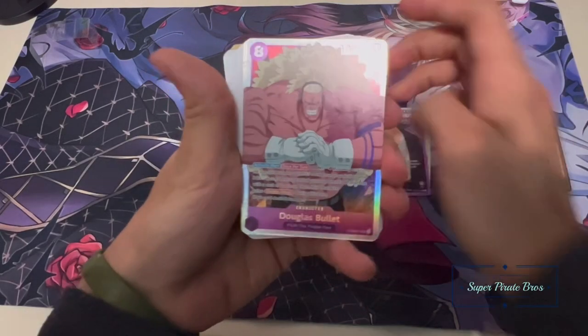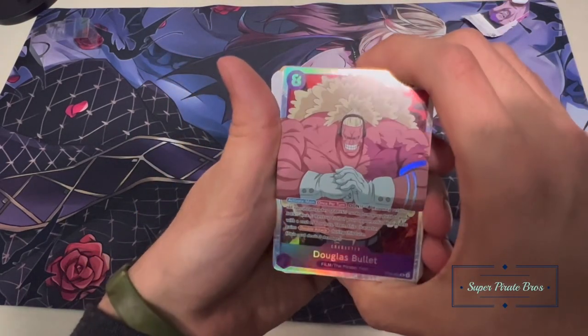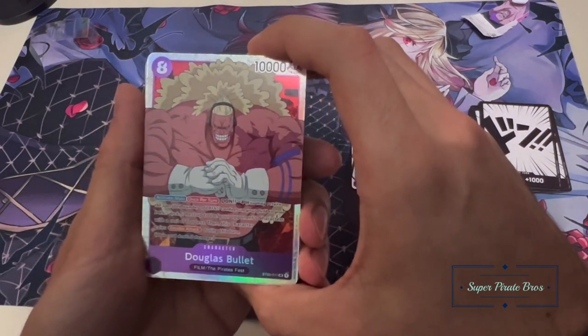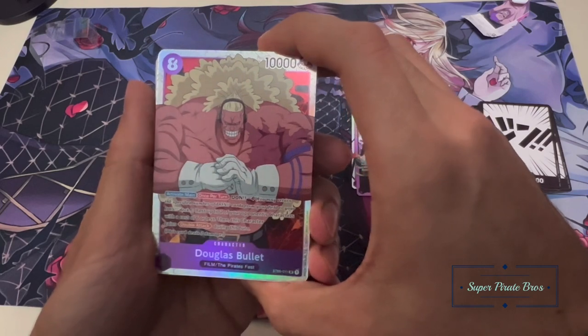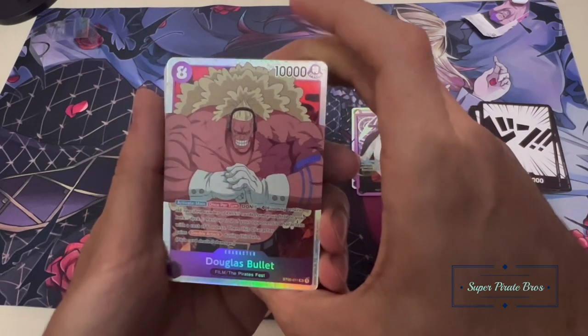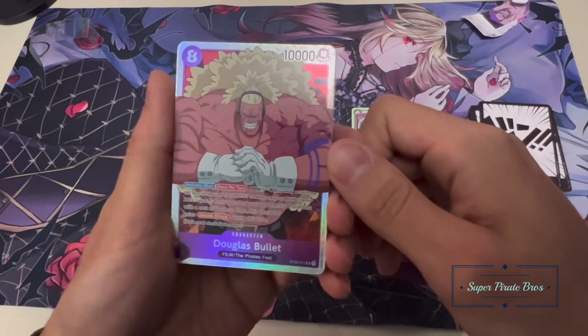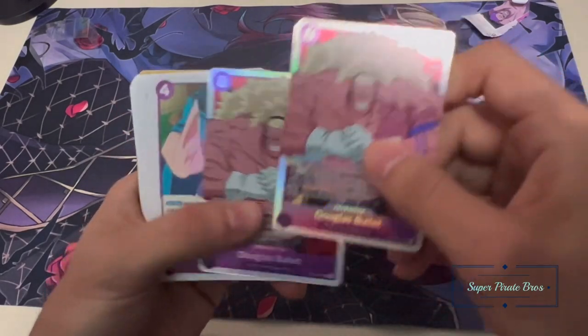Douglas Bullets. Activate main, Dawn minus four. Rest up to two of your opponent's characters with a cost of six or less. Then this character gains double attack during this turn. That's kind of crazy. And he's an eight cost for 10,000 power. This might replace some of my Kaidos in my Kaido deck — this is crazy.